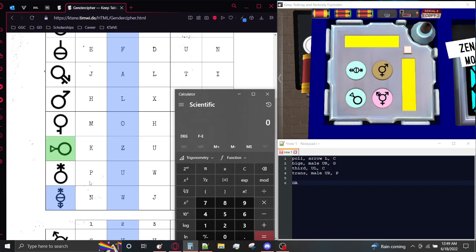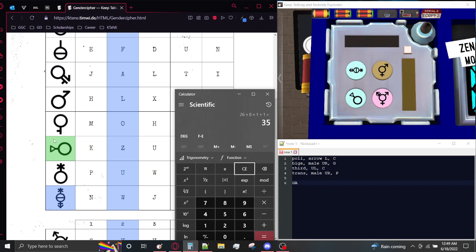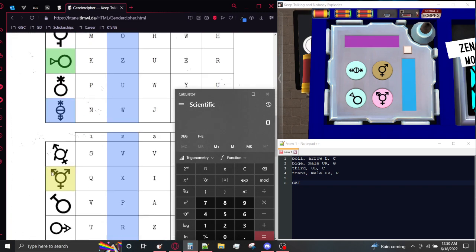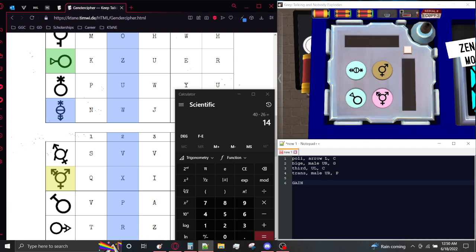Then we have the third gender, starting from 26. We add eight times one, the number associated with cyan. It goes from left to up-left, which is one rotation clockwise, giving us I. And then finally we start with X-ray, which is 24. It is pink, and pink is two, so we add eight times two. It has male in the upright on the module, which also has male in the upright in the table, so it didn't rotate at all. We subtract 26, and this gives us N, which gives us the word GAIN.